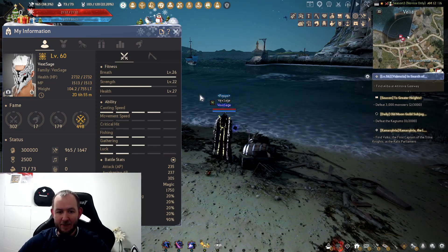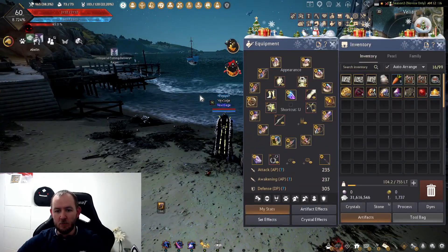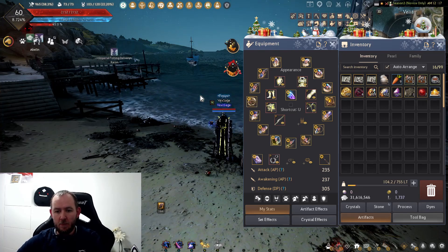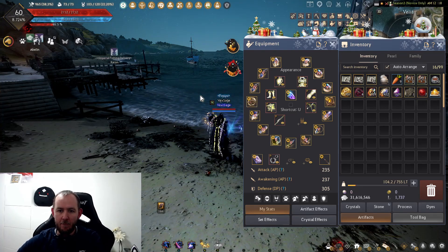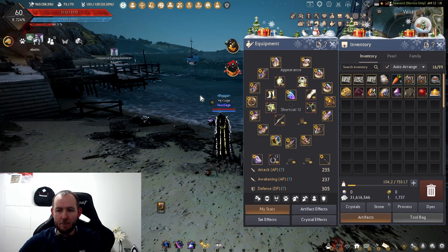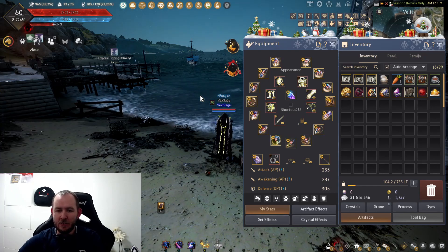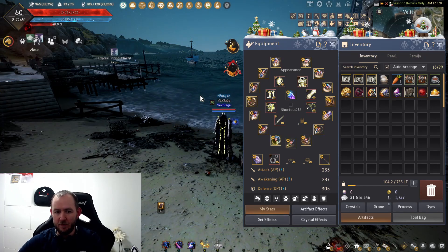In terms of where my gear is at, it's in a pretty solid place. It's almost full pen Tuvala. There's a reason why some of these pieces aren't pen and I'll go into that in the next video, where I'm going to cover what my plans are for the rest of my gear and explain why this is almost where I'm going to stop enhancing gear for the season server.